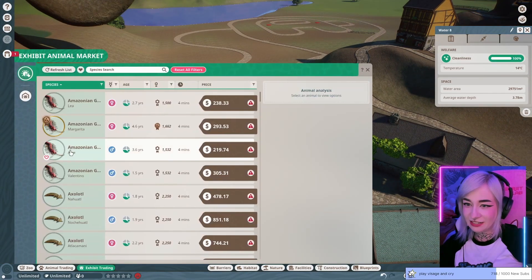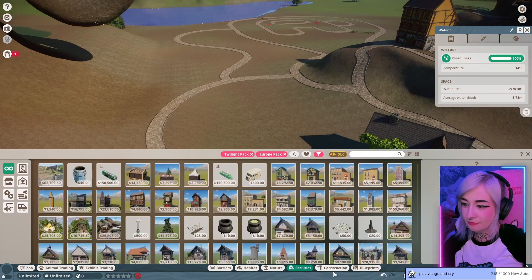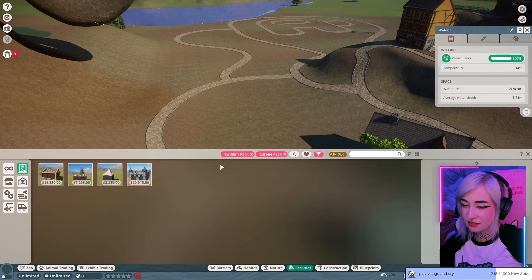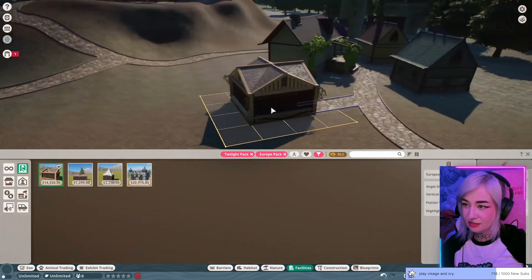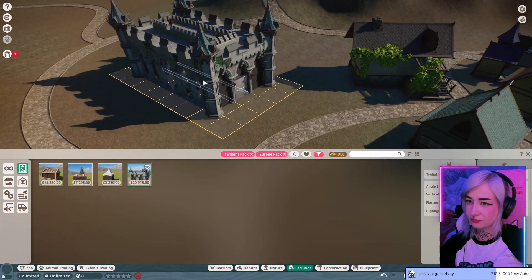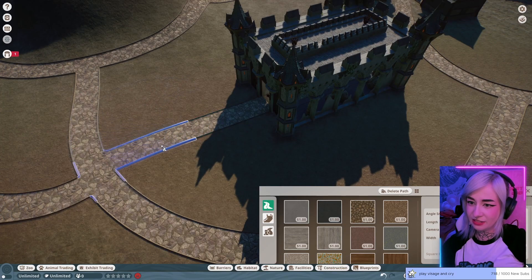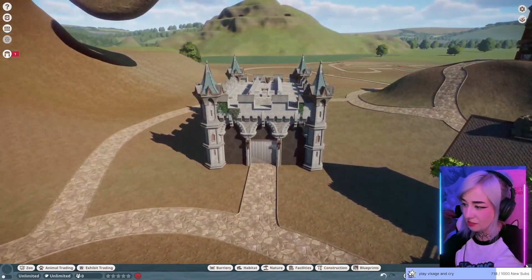Bats are good too. Where are the bats? Are they in exhibits? Oh my god, they are cute. Walk through an exhibit. So this sucks that the bats are only in here, right? Actually I think this can be a bat house. If I remember what I saw on their preview, I think this is how the bats work - people go in here. So let's unpause the game and do bat.